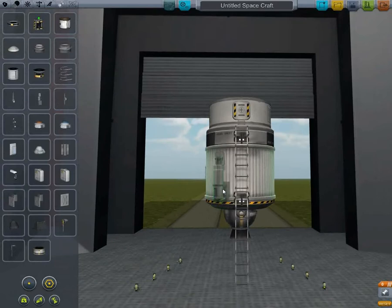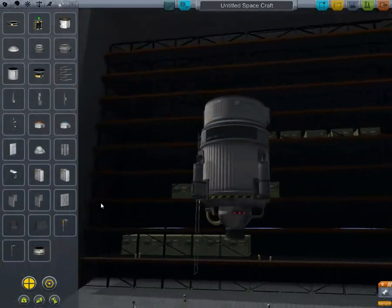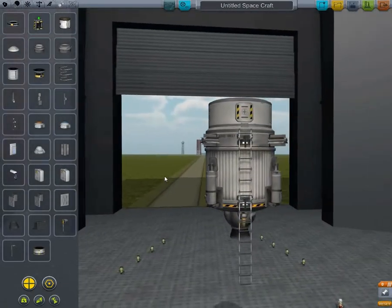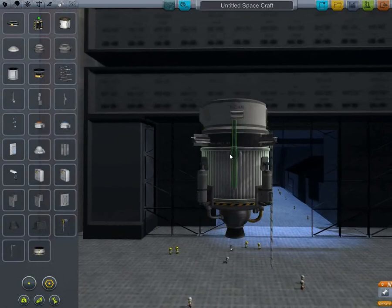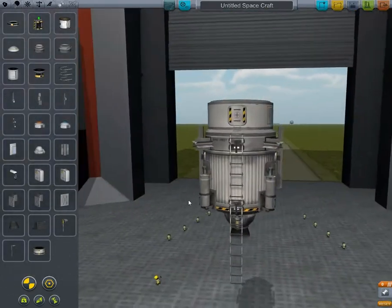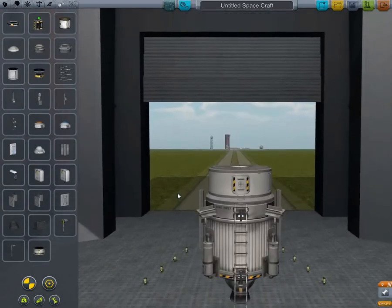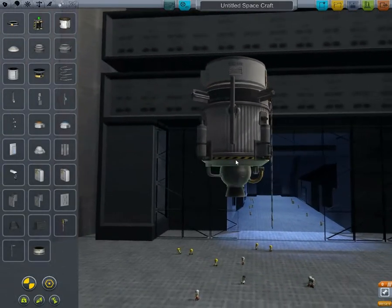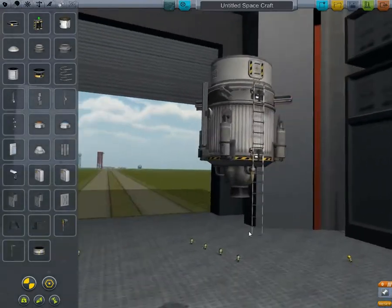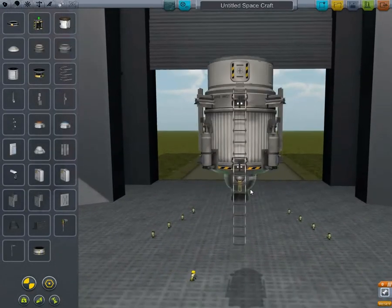Put some lander legs on. Press X to get symmetry. It is taking some shape now. There we have some electric generators. We'll stick two of these on for show - solar panels. They extend out nice and far. So that's pretty much some lights. Just put two lights on just in case we end up going on the dark side. I'd rather land on the light side to be honest. That will light up the floor if we need it.